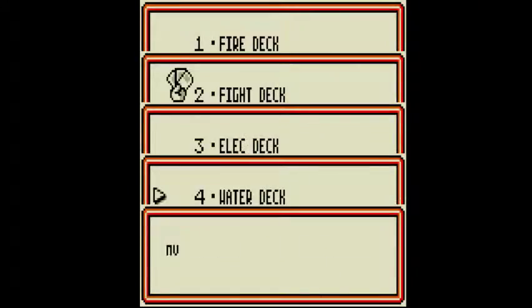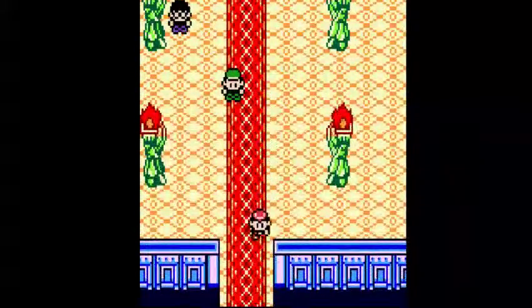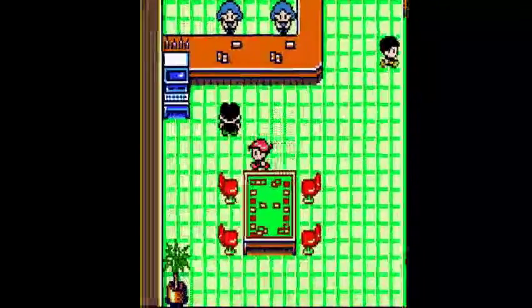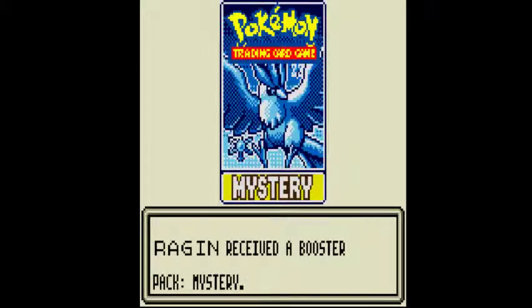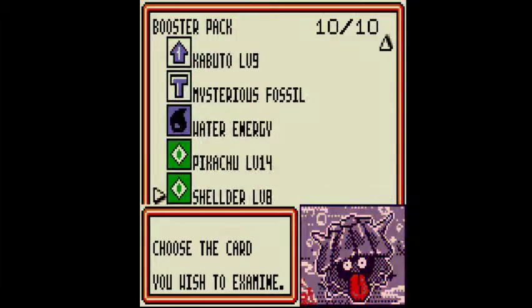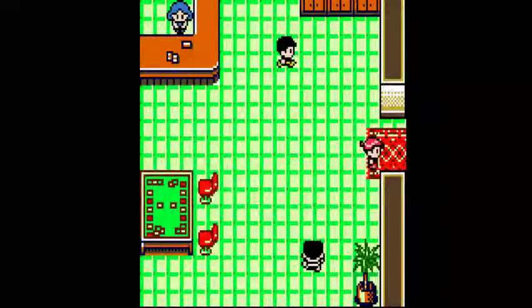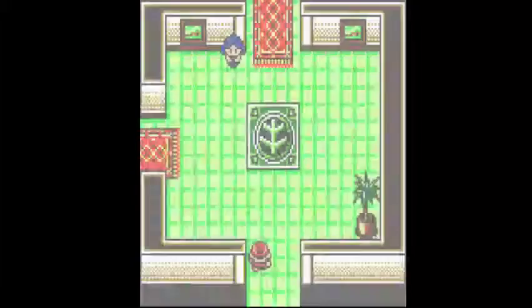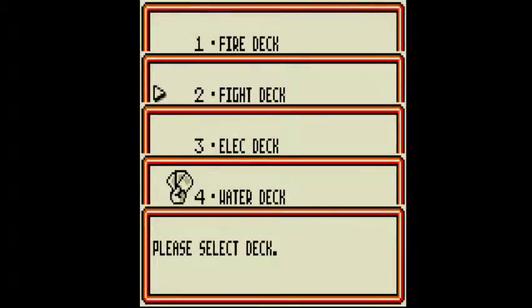I'm going to save real quick. So after defeating Ken, we come in here. I'm just going to go grab the email real quick — 'Have you collected many cards?' Obviously this information is useless because you've already beaten him. We're going to head down to the Grass Club now that we have the Fire Deck.